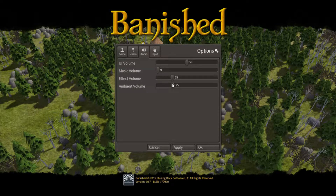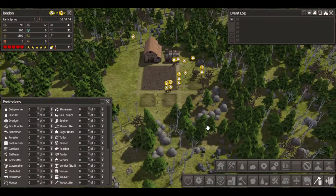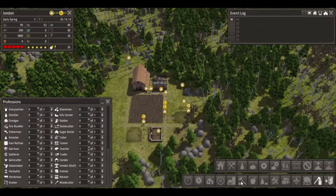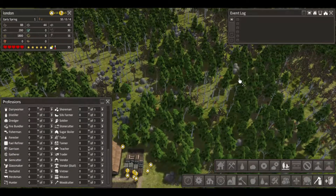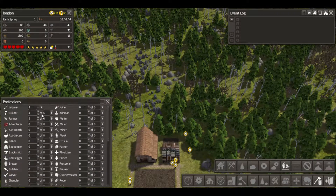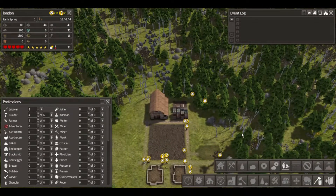That's a little loud. Options - let's bring this down to 25. UI volume as well, 25 - that's a little loud for a video. Let's see how that goes. Yeah, that will work. We got a teacher, some builders, one laborer, so they're gonna go out and do that.